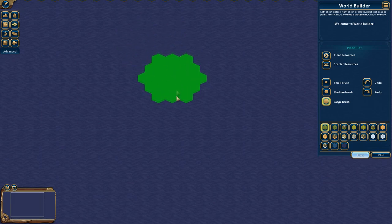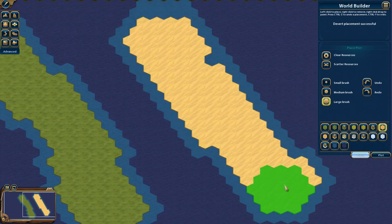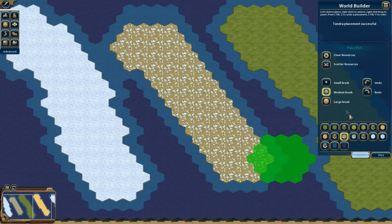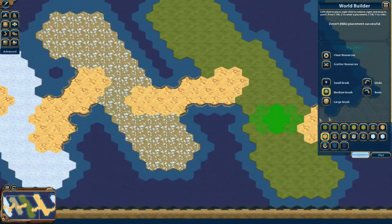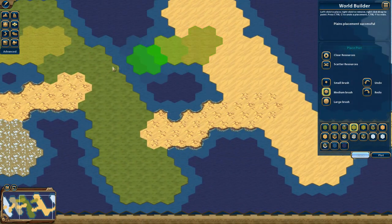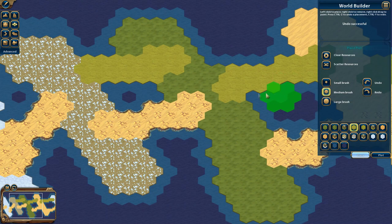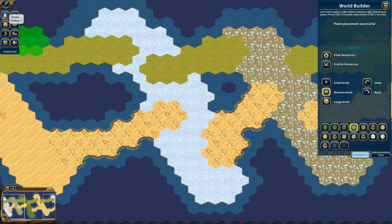For this video I'm going to make a blobby landmass just to test things out. I'll do random stripes of different terrain types. With medium brush I'll add some hilly terrain to connect some landmasses. You can also undo or redo — it will undo the entire brush stroke, not individual squares, which is very helpful. It used to be by individual square. Up here in the top left corner are several icons for different tools, also accessible by hotkeys.